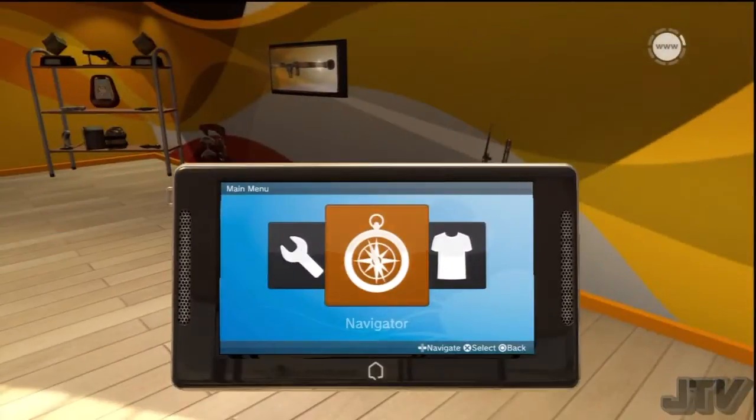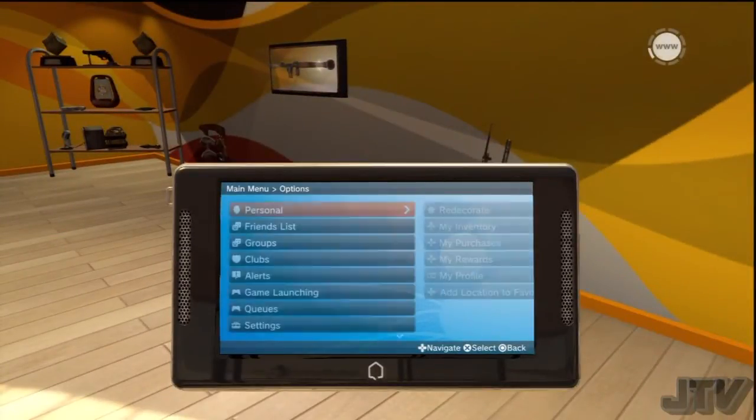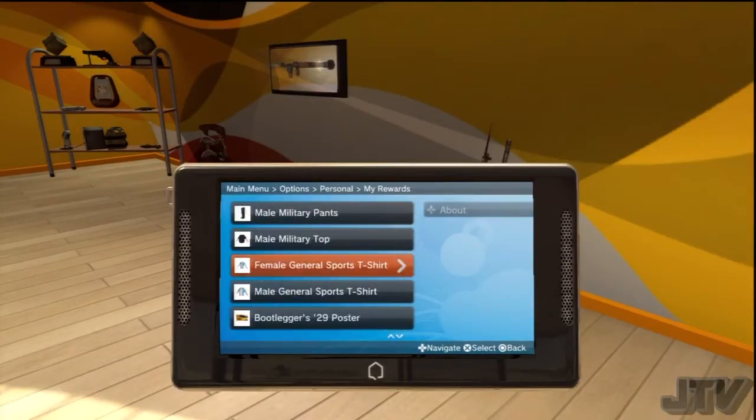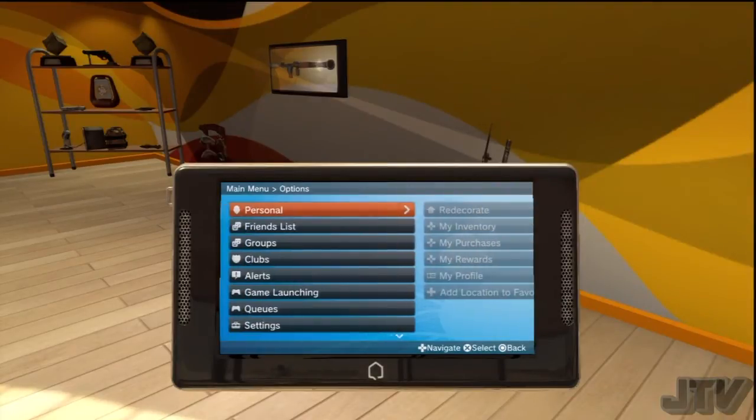Let me show you what they gave us. You can find out what you get by going to Rewards. I went to the Crackle movie space — I didn't stay long — and they gave me a Crackle popcorn bag. It's a black, red, and yellow bag with popcorn in it. And of course there are the awards I showed you: the Endgame Trophy Awards and then the Military Award, which is what we're going to get to right about now.